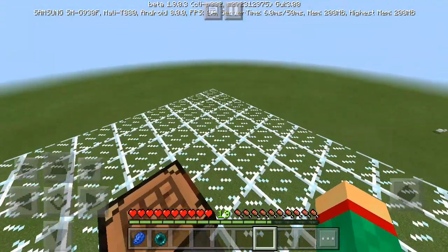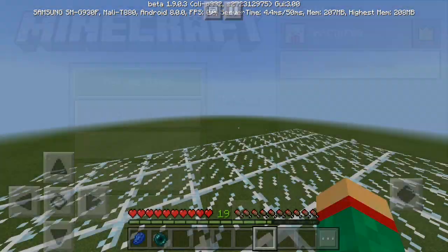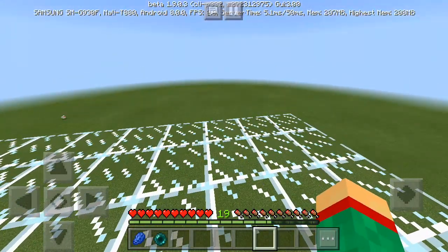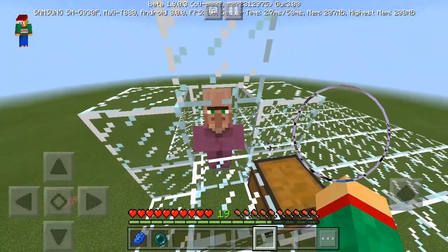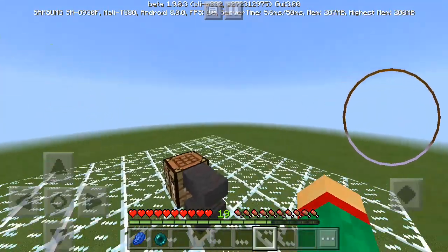That's how you perform the infinite XP duplication glitch — we hope you guys really enjoyed this video. Just to confirm, there is no one else in my world and we didn't perform any cuts during the duplicating, so there's your proof that it does work. If you guys have any problems comment down below and we'll do our best to help you. We'll see you all next time, and guys — just one like for one respect for this Mr. Villager. Thank you for making me rich! Thank you for watching the duplication glitch video, farewell.